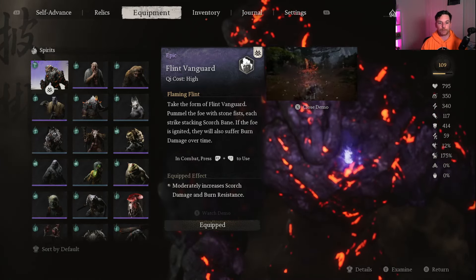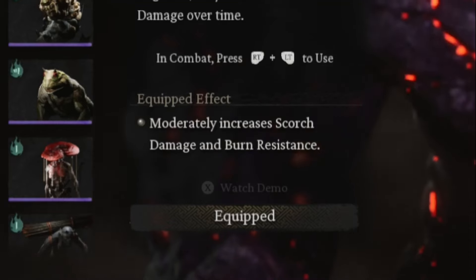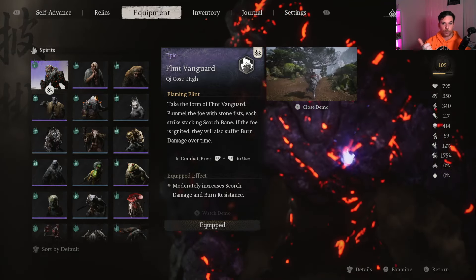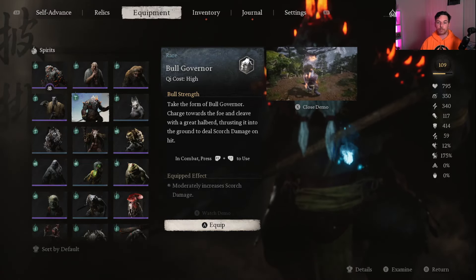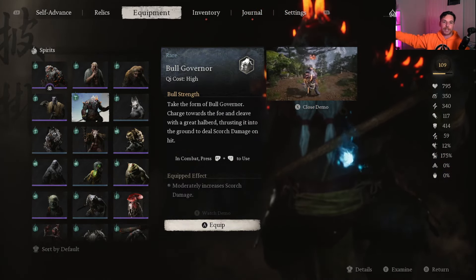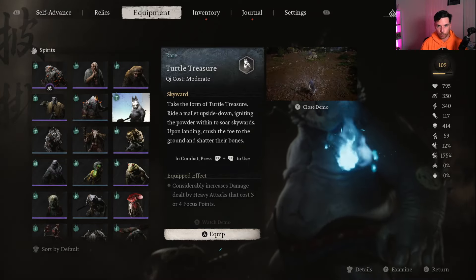This spirit puts a lot of enemies six feet under. It does have a high chi cost, but our gourd will fix that. Its equipped effect moderately increases scorch damage and burn resistance — the scorch damage increase applies to our weapon when we unload those three focus points and also to our transformation. Other spirit options: the Bull Governor is pretty good, and the Turtle Treasure is also not bad since its equipped effect considerably increases damage dealt by heavy attacks that cost three or four focus points.